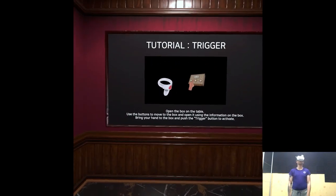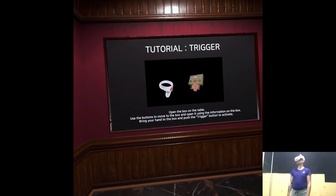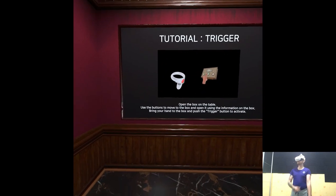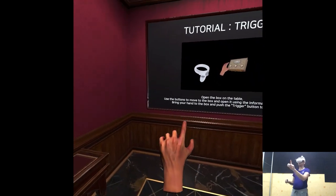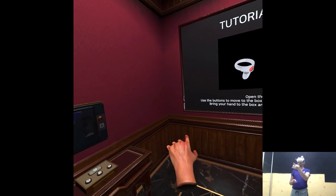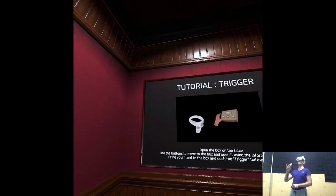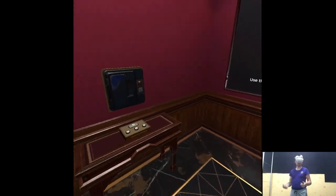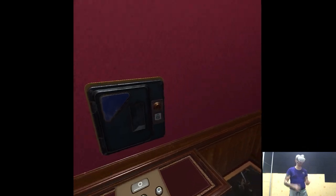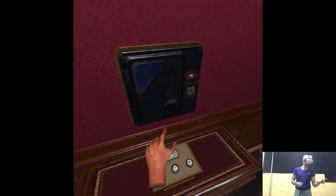Open the box on the table. Use the buttons to move to the box and open it using the information on the box. Bring your hand to the box and push the trigger button to activate. There seems to be some quality textures going on, but it's diminished completely by the low resolution, so it doesn't really matter. And I'm already annoyed with the locomotion — it's doomed.